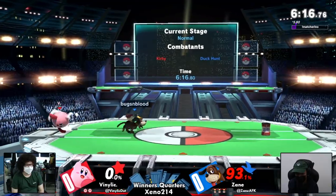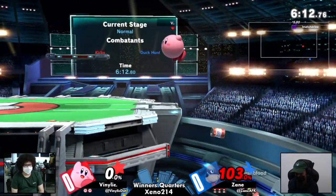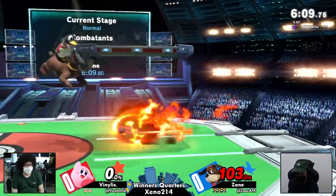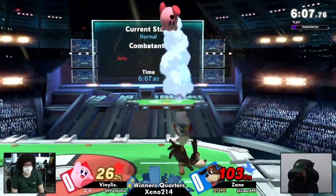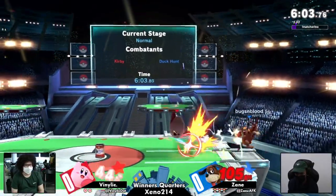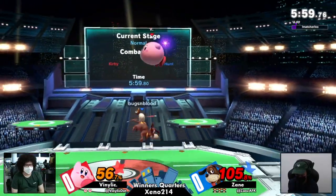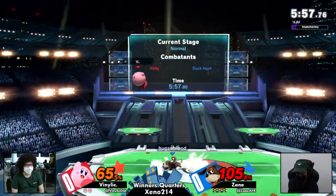It's really big because Kirby gets access to Can, which is a defining part of Duck Hunt's kit. So of course if Kirby manages to get access to it, especially if the Kirby knows how to use it, it can be massive.